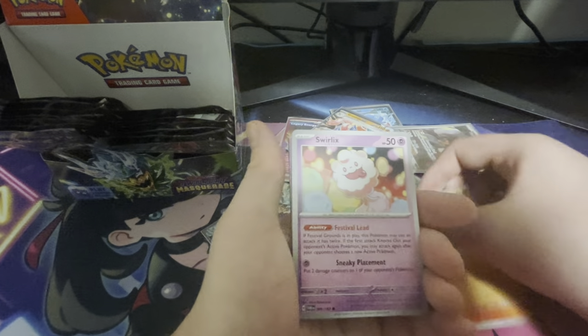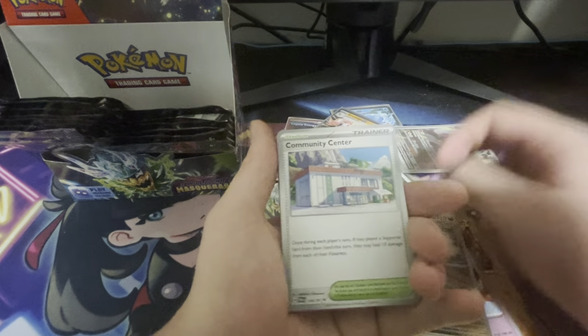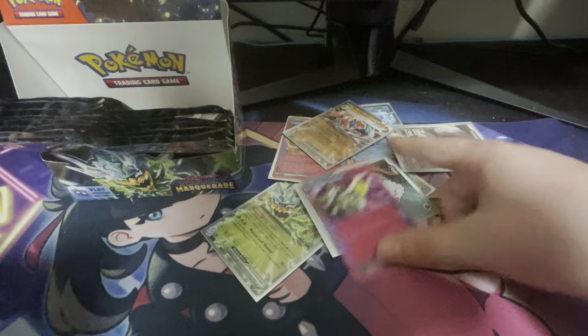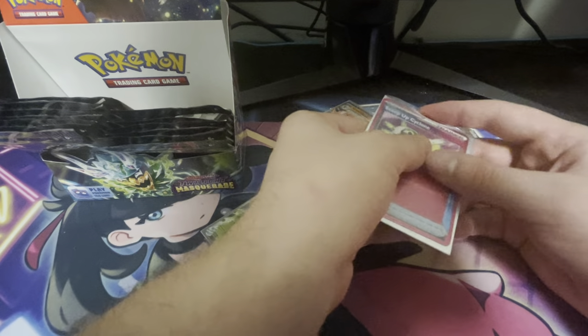I actually think — oh yes, I do see purple or pink. I think there might be something in this. Probably an A-Spec. Yep — Scoop Up Cyclone! I believe I already have that, but I will take another one. Scoop Up Cyclone, I will sleeve that. So there are our two A-Spec cards.